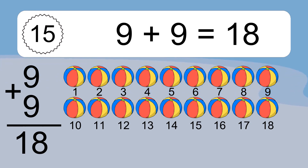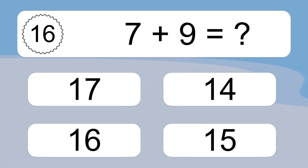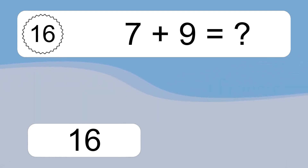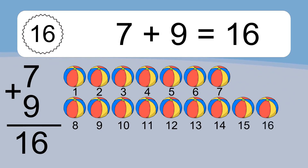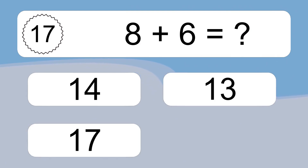16, 17, 18. 7 plus 9 equals what? 7 plus 9 equals 16. Let's count it. 1, 2, 3, 4, 5, 6, 7, 8, 9, 10, 11, 12, 13, 14, 15, 16.